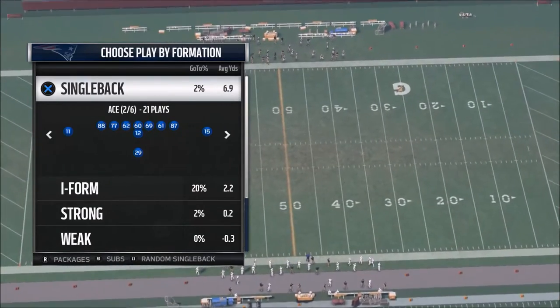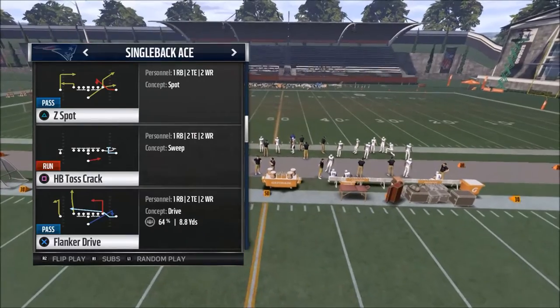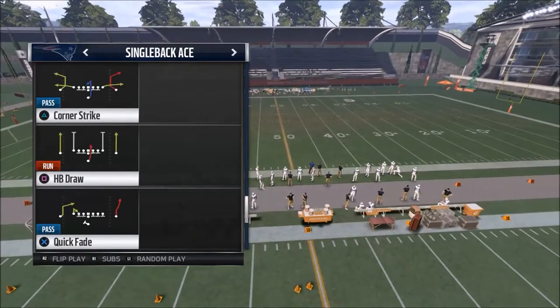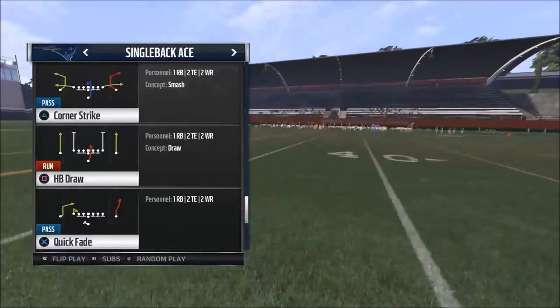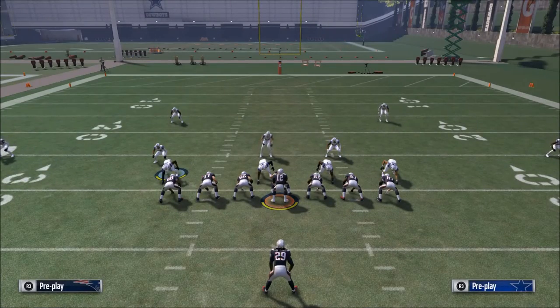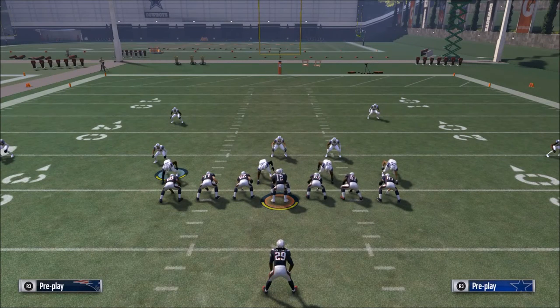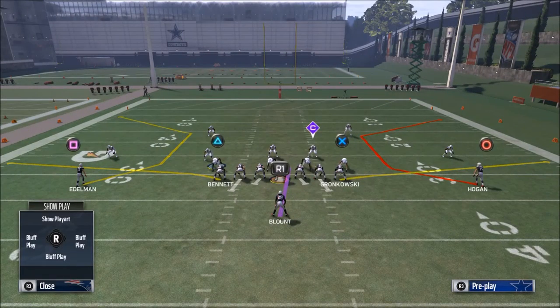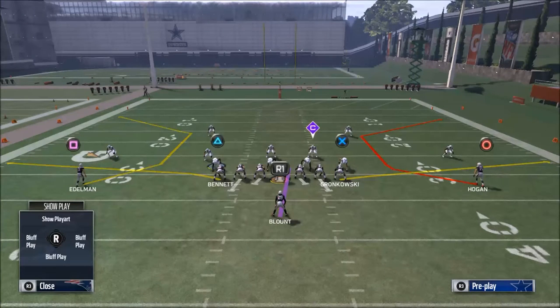If I was going to build a scheme, single back ace is a surprisingly good formation. One thing we know works is C routes - they work really well. If you wanted to build something around C routes, Corner Strike could be a really good play because you have two C routes, you can go right and left, and you could build two or three plays out of that. Corner Strike will be our power play. The C routes beat man to man and have always been a great route in Madden because they have three distinct breaks.